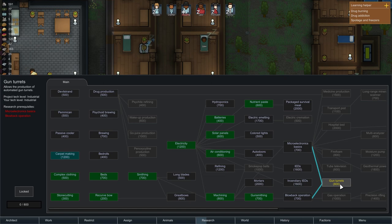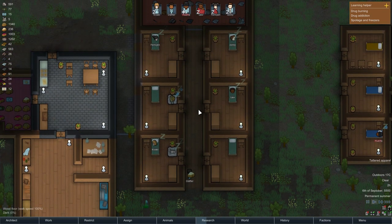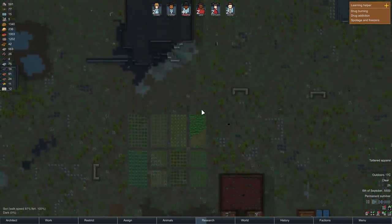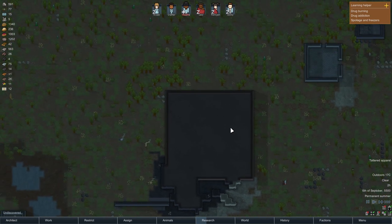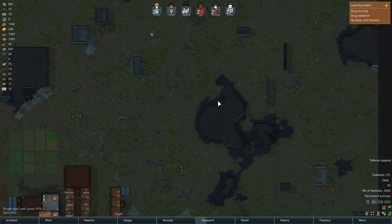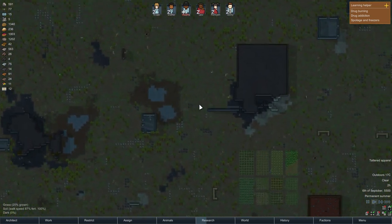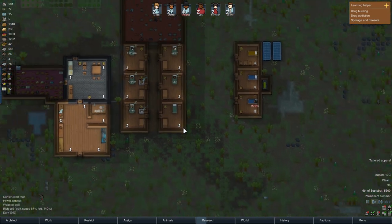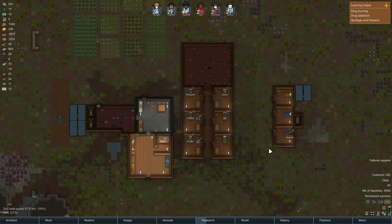Gun turrets — there it is! I haven't been able to find it. We're actually really close to that research. I wanted to do carpet making first — it allows colonists to build carpets to increase the quality of their environments, which I really want to add to their rooms. After that I want to go bust open this area over here, because I really want to see what's inside.